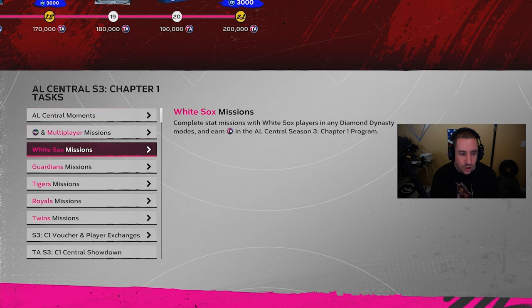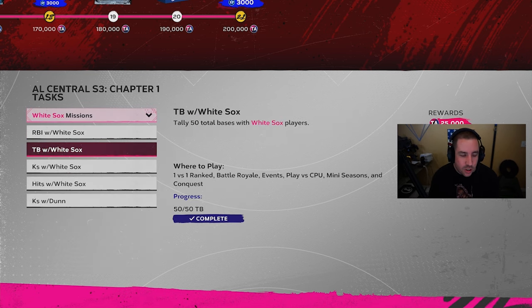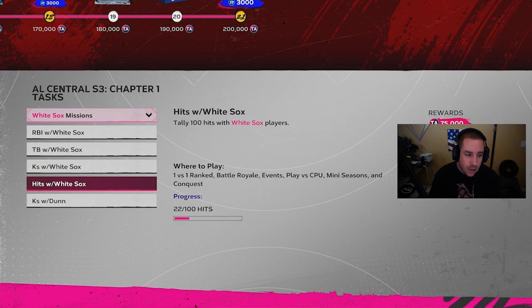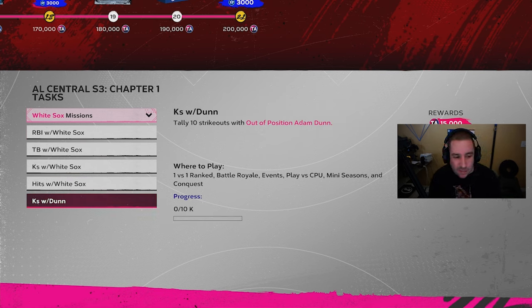The missions are very easy, and we did the missions with three different teams for each division. First up is 50 total bases for 25,000 TA points, and 15 RBIs for 10,000 TA points. That RBI mission is repeatable, so you can do it over and over again. Also, if there's any mission with strikeouts with a pitcher, try to draft or select those pitchers first when you unlock them in Team Affinity.